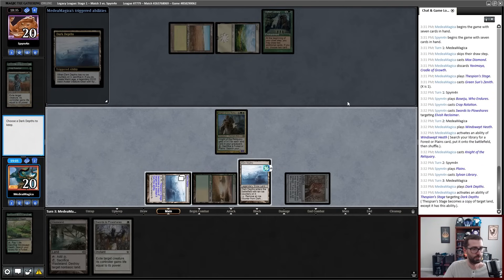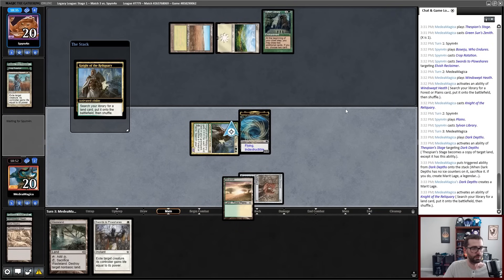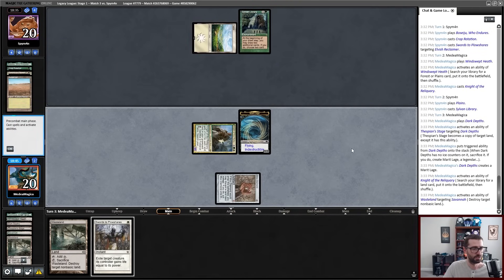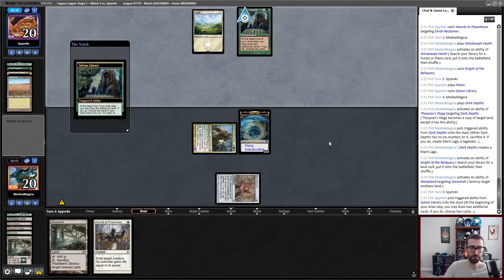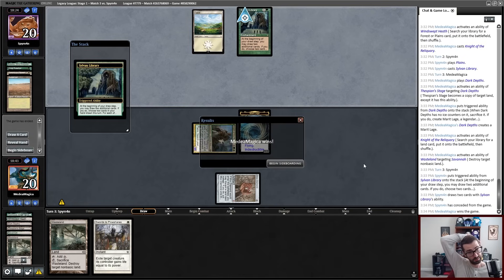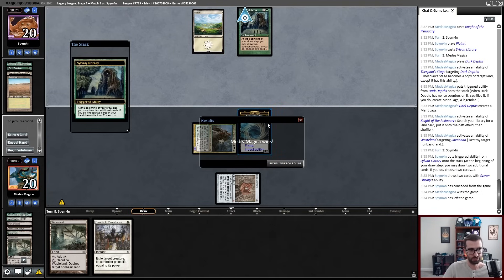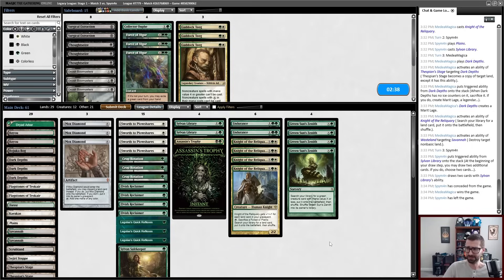It's possible that holding up Wasteland them off of Green with Crop Rotation is better, but we just got there. The rationale for taking that aggressive line is that it just presents my opponent with an immediate 'answer this or you win' while leaving me with an 8-8 that is a three-turn clock with a second Wasteland backup. Kind of felt like I got lucky that game, though. Like, my lands in this deck don't cast my spells.